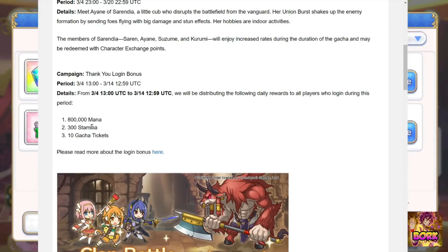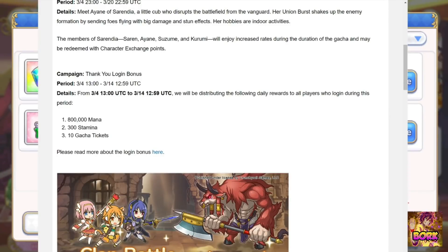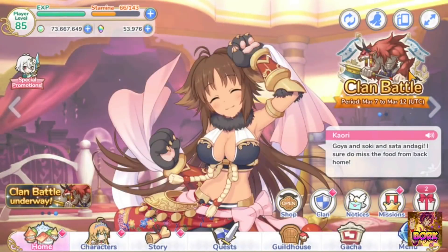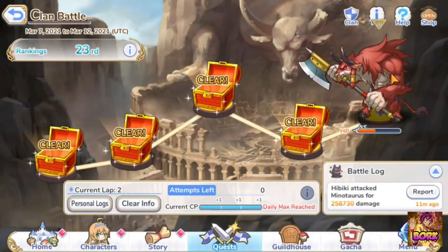You can save these gacha tickets. We're also getting 300 stamina and 800,000 mana. I like to see giveaways because it just means the game is healthy at its current state. If the company can give away currency, that means they're confident with their product.